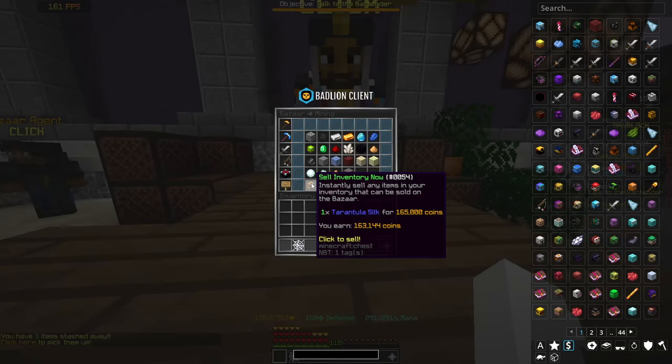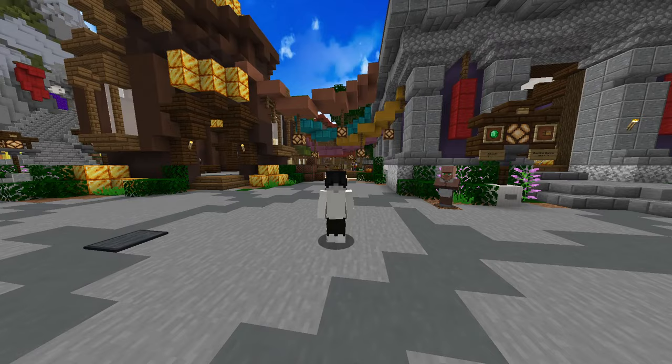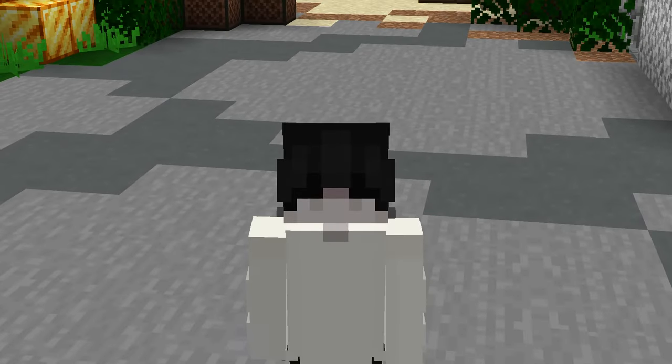Head on back to the Bazaar. If we were to insta-sell this right now, we would make around 5,000 to 7,000 coins. But the best thing we could do is create a sell offer for $172,000, which is a nearly 15k profit.